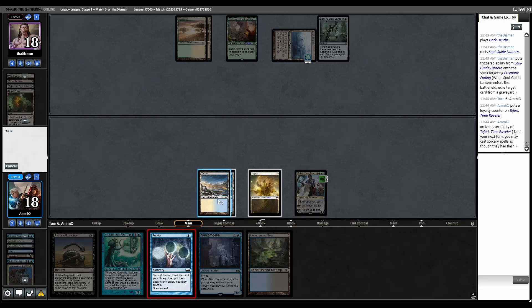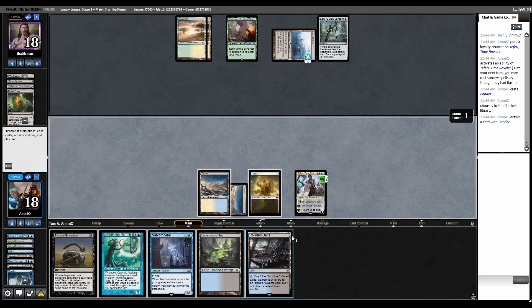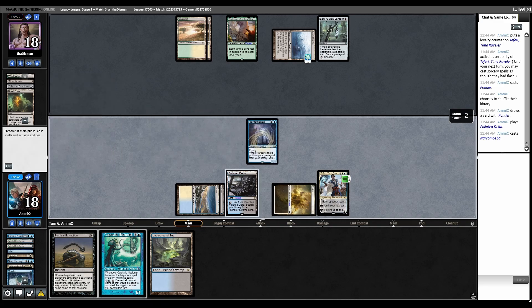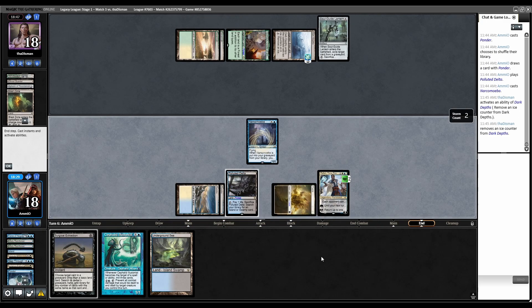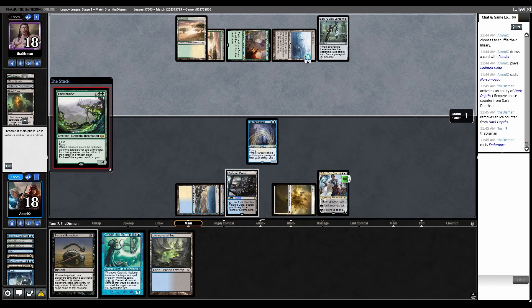Ponder shows Dread Return, land, land — we're shuffling that. Draw a land. Let's cast Narc Amoeba. Couldn't you have waited and cast the Illusionist first so you could respond to the Blast Zone by milling your whole deck? No, because then they kill it with Illusionist on the stack before it hits the field. I already had Nomads in play. Dark Depths removes a counter.